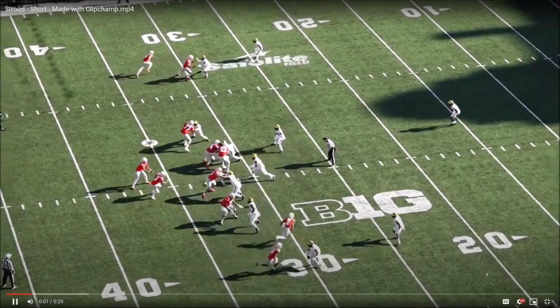It shows that not only was CJ Stroud relying on Marvin Harrison Jr. as a safety blanket — basically chucking it up to him whenever he felt any pressure or didn't feel comfortable — but also that he was relying on him for his production and even to some extent his performance. If you're that heavily reliant on one incredibly dominant receiver, it's not encouraging. Nobody in the NFL — even the best receivers — is as dominant against NFL defenders as Marvin Harrison Jr. is against college corners.